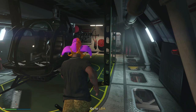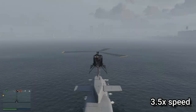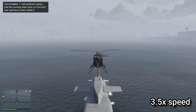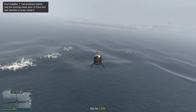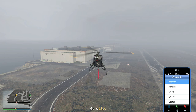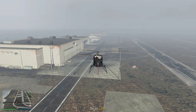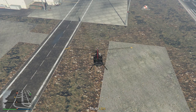The easiest way to do this is to use a Sparrow, though you can do it any other way by going to LSIA. We're going to take my Sparrow. This is going to be our second time going to the island. On the very second time going to the island, we are going to cancel the heist. Once Pavel finishes talking, open up your phone and call Pavel, then cancel the heist. Click yes, and as soon as you've canceled the heist, go to this marker — and even though we canceled the heist, we are going to return back to the island.